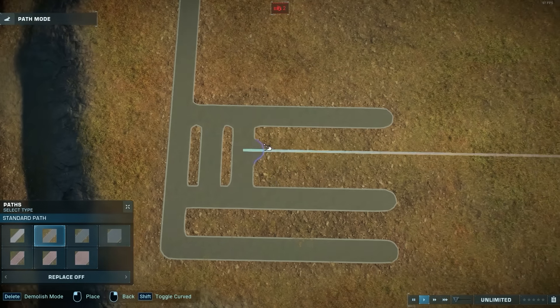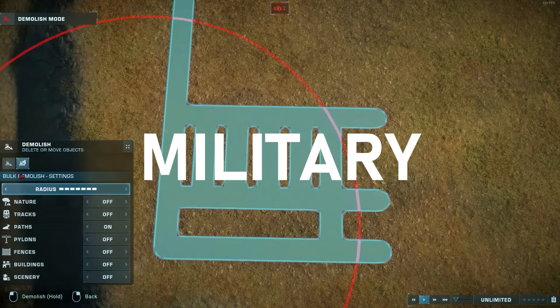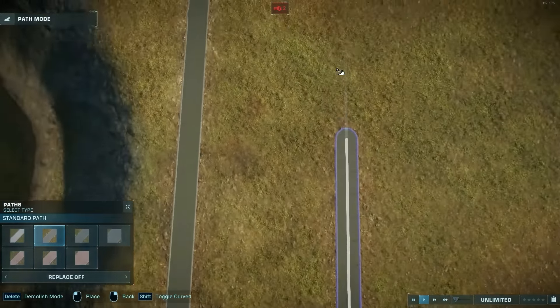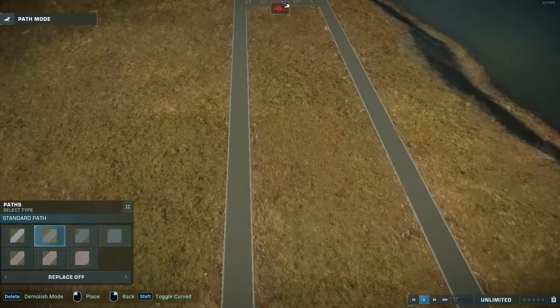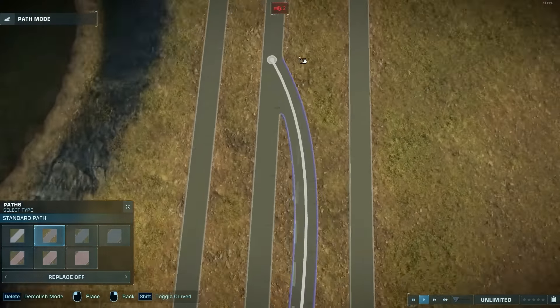So with the island done, I'm starting with the arrival point for this super secret military hybrid training base. It's super secret, it's remote, and it has limited access.